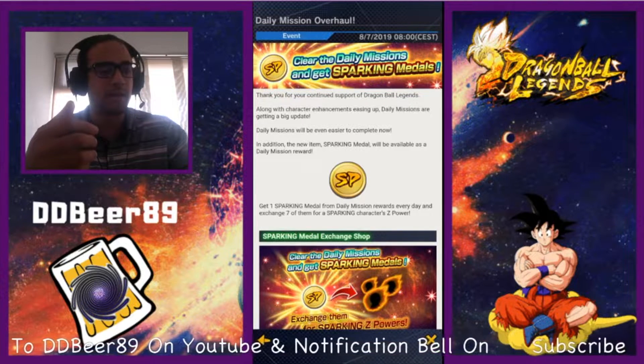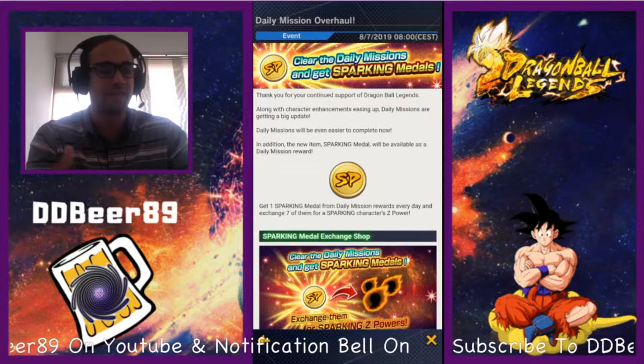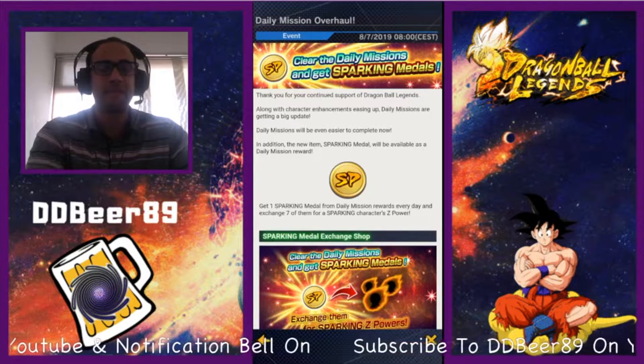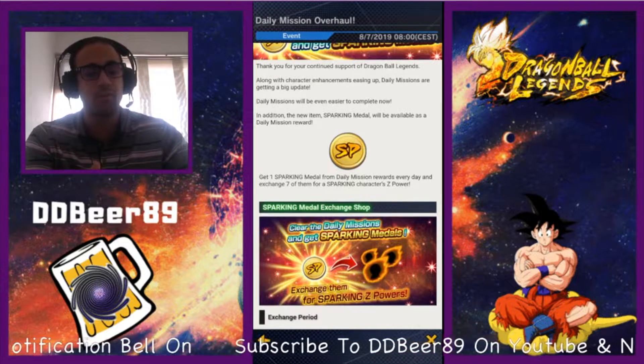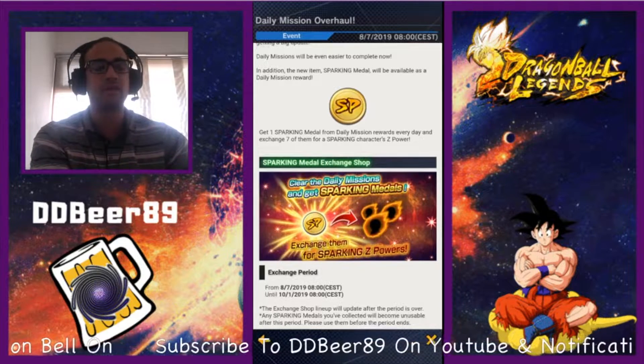Daily missions have been made even easier to complete — they've reduced it from 7 down to 6. In addition, the new Sparking Medals will be available as the daily mission reward, so you're going to get these gold coins. If you don't know what to do with them, you need to go to your exchange shop — it should have a picture of someone on the banner with these daily tokens.